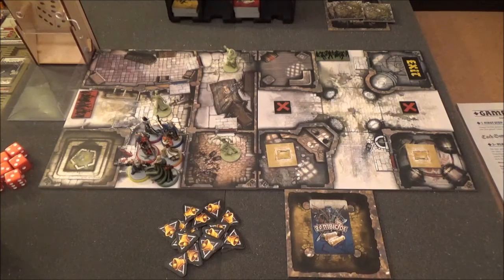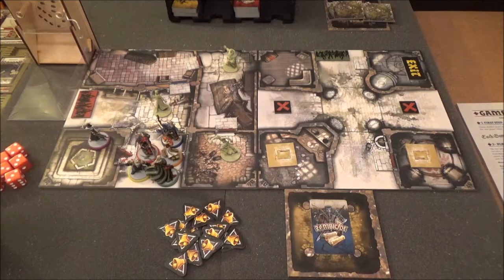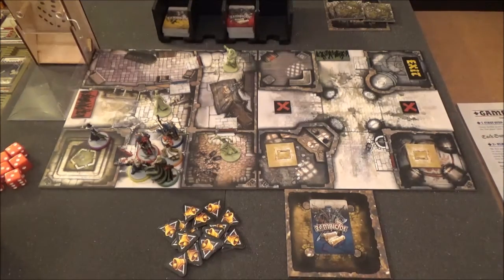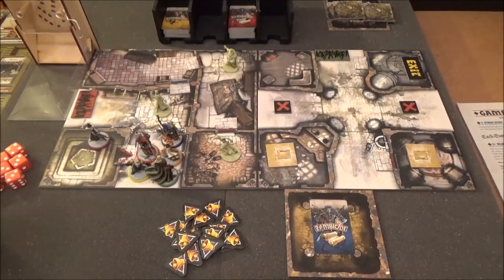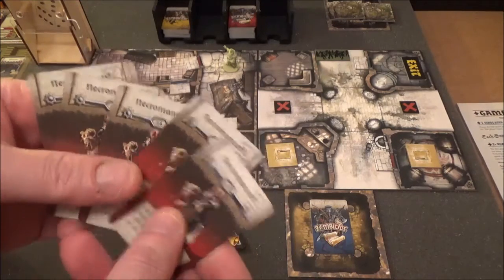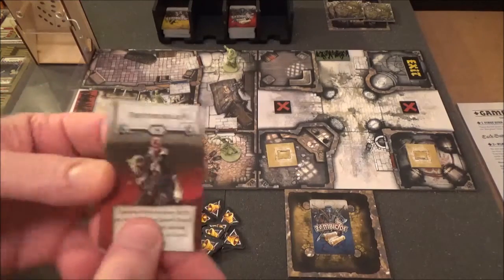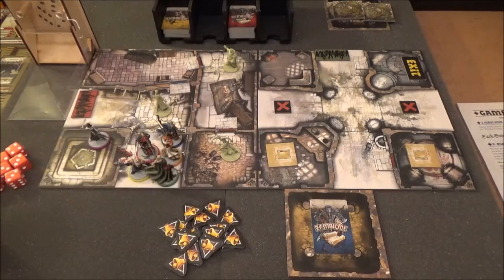After him we have Anne. What Anne is going to do is she's going to go into this room, and when you go into a room you can search. She used one action to go into the room, and now she's going to use one action to search. We have a deck here — these are your search cards, and these are your spawn cards. Because this is the introductory quest, we take all the necromancers out, so it's a little easier than it would normally be.